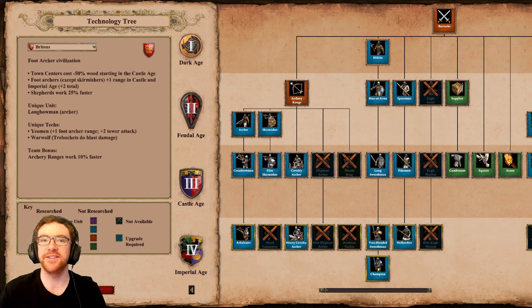Let's start off with the generic changes. Skirmishers and Genitours both get increased damage against Spearline units, making them a slightly harder counter. And Battle Elephants are going to have their speed increased from 0.85 to 0.88.